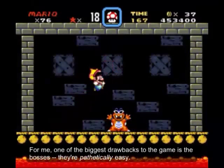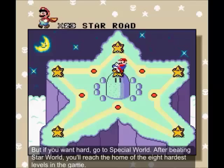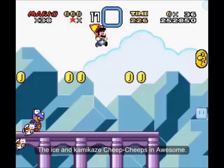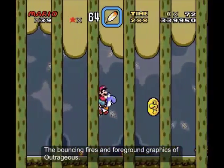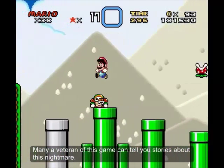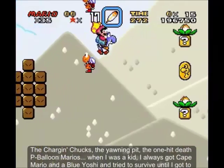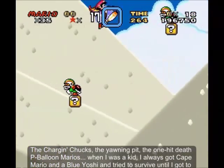For me, one of the biggest drawbacks to the game is the bosses — they're pathetically easy. But if you want a challenge, go to the Special World. After beating Star World, you'll reach the home of the eight hardest levels in the game. The ice levels and kamikaze Cheep Cheeps are awesome, the bouncing fires and foreground graphics are outrageous, but Tubular takes the cake. Many a veteran can tell stories about that nightmare — the Charging Chucks, the yawning pit, the one-hit-death P-Balloon Mario sections. When I was a kid, I always got Cape Mario and a blue Yoshi and tried to survive until I got to a Koopa I could eat.